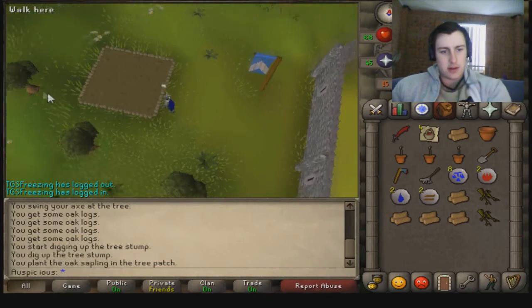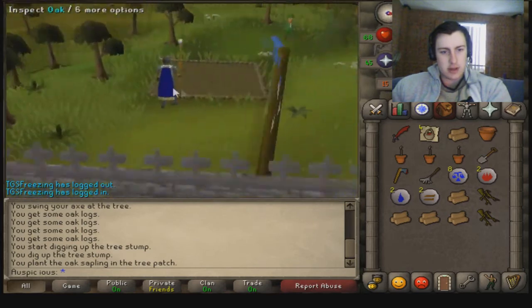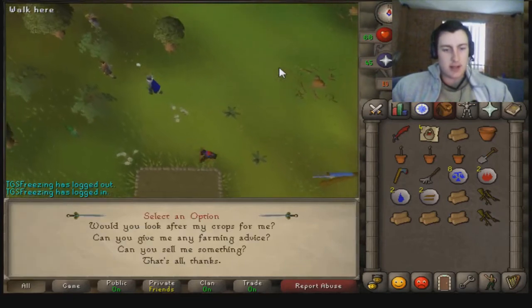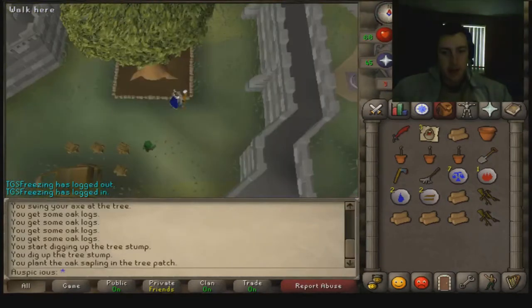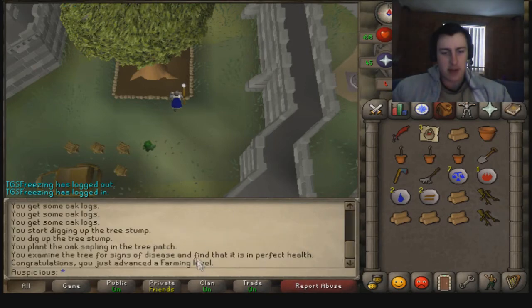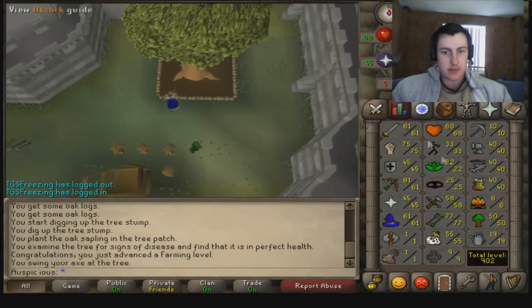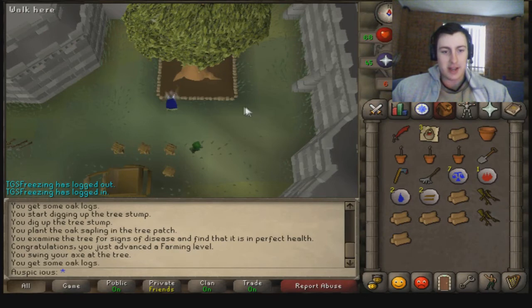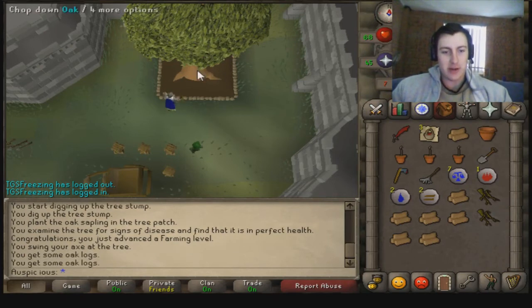I've got to find this gardener person — and there she is. I'll meet you back when I get 19 farming. 19 farming — can now grow Taramon. I'll actually get 20 farming from the next tree as well, which is crazy. I'll join you back when I get to the next tree.